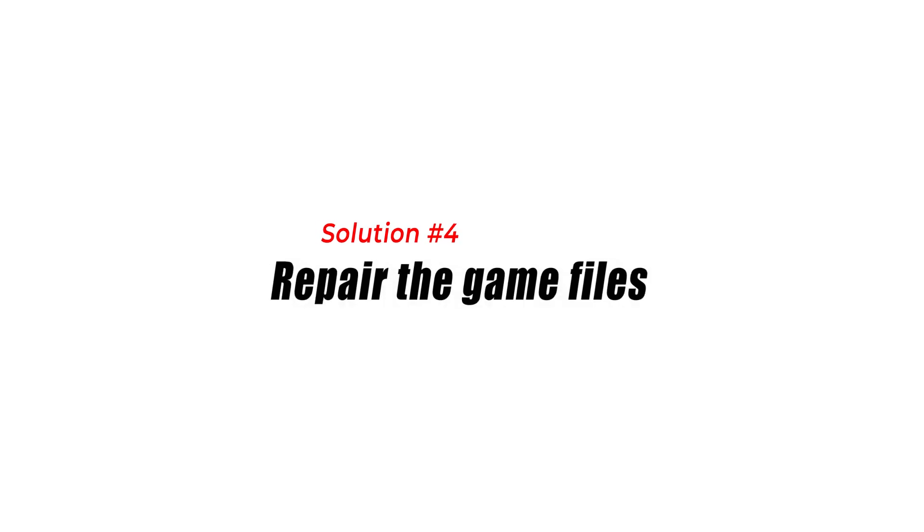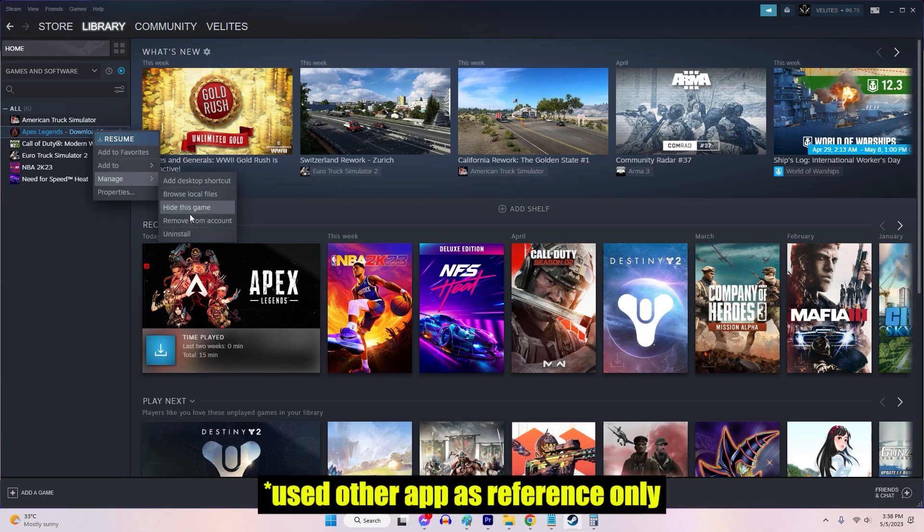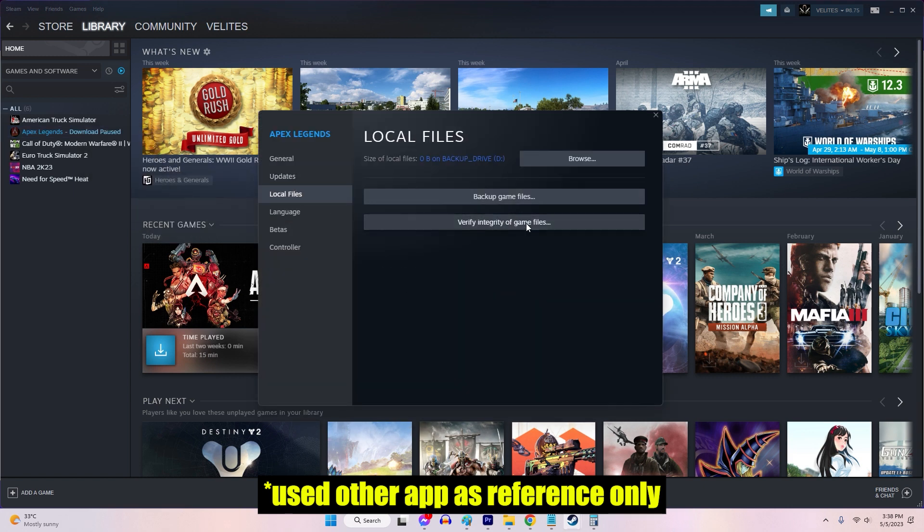Solution 4: Repair the game files. Corrupted or missing game files can lead to various issues, including the absence of sound. Verifying the integrity of game files will check for any inconsistencies and repair or replace the problematic files.